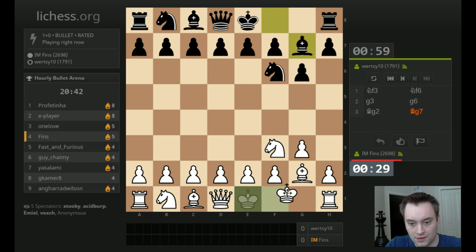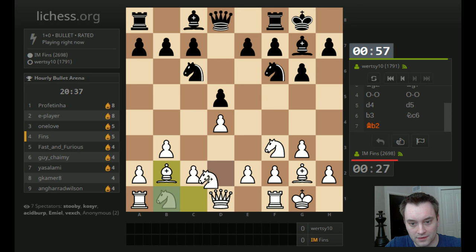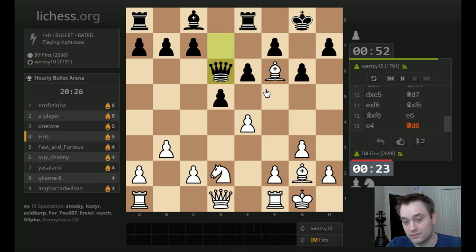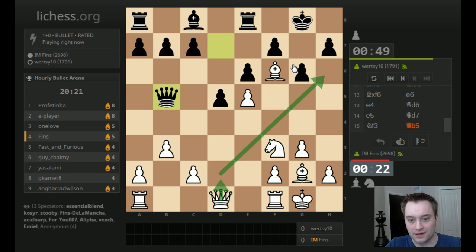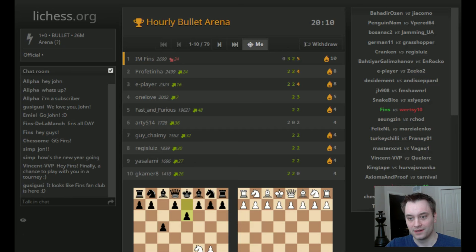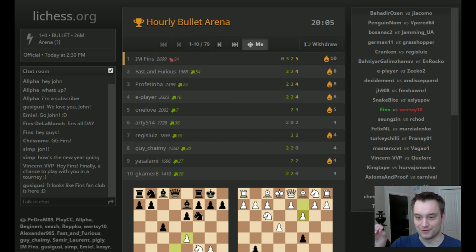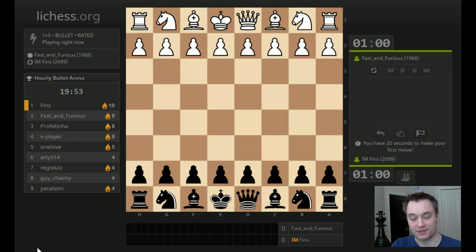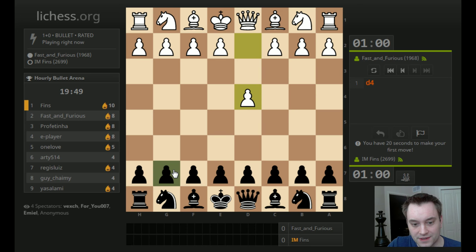Let's Berserk this game — we need to get some points and get back in the action. Let's go 9.e5. He can't really take it because he'd be in a fork. He did take it and he is in a fork. He mouse-slipped and didn't recapture. Now I'm just going to try to checkmate him on G7. Let's take the Queen. We get the victory there. As we've seen time and again in these tournaments, if you lose in the first round, don't give up — you can easily get back in. It's the best round to lose.